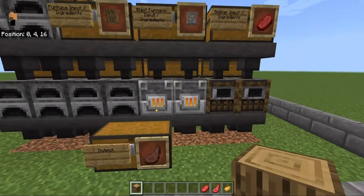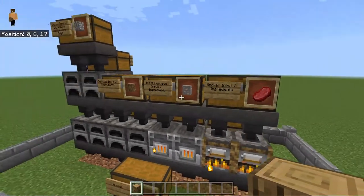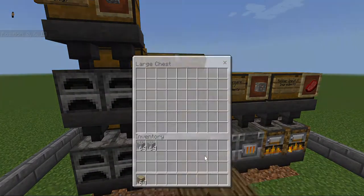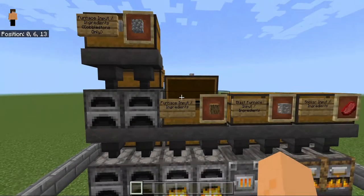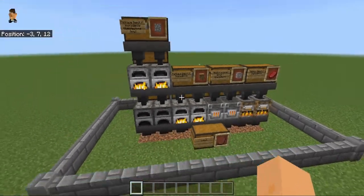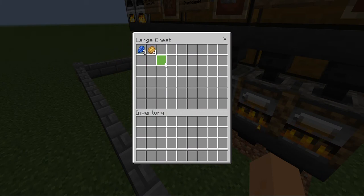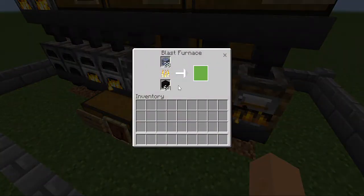Put some food into the smoker, put some logs in, and here let's put some cobblestone in. As you can see, this is slowly filling up — the furnaces are slowly filling up.